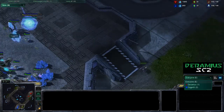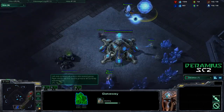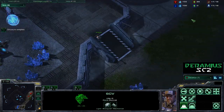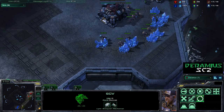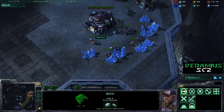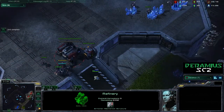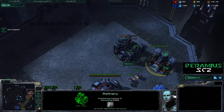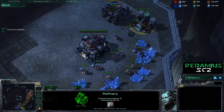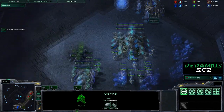Scouting a little here. I see a gateway. I don't even know if I knew what I was looking for back then. This is quite some time ago, before the new patch. I've got three on gas. I started this refinery way early — I don't know why. I must have gotten on gas a little late. Cybernetics core — pretty standard stuff.